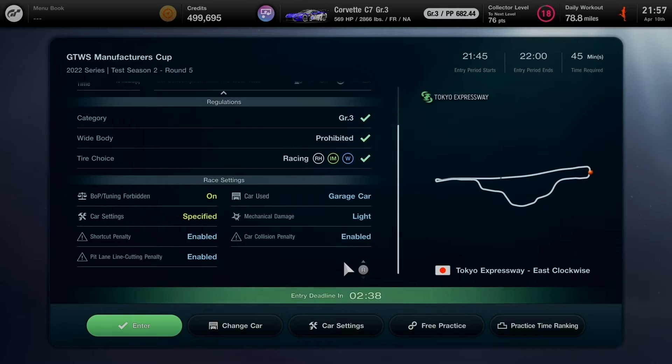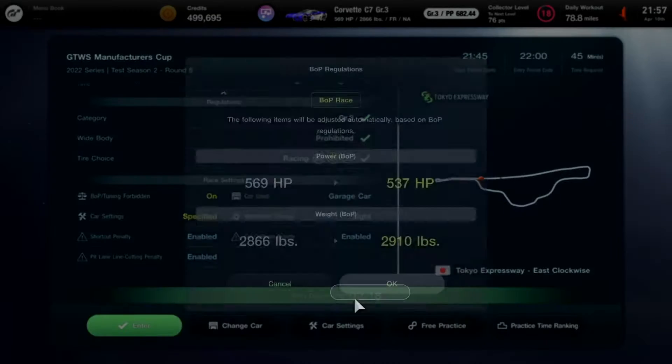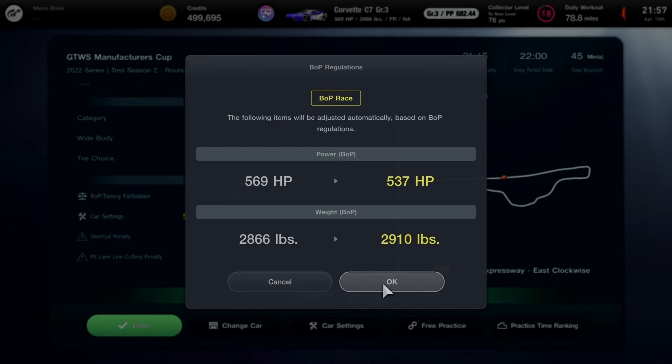Car collision penalty, shortcut, and pit lane line-cutting penalty will be enabled as always. BOP/tuning is forbidden, with car settings specified. BOP regulations will be set up automatically for power and weight for every manufacturer brand for every Group 3 car.